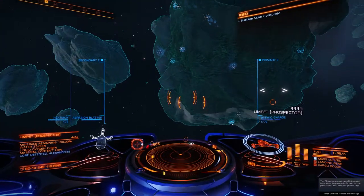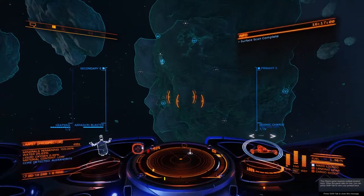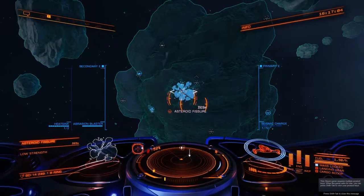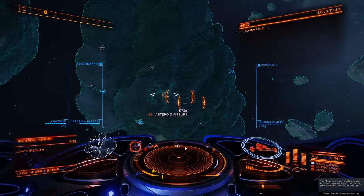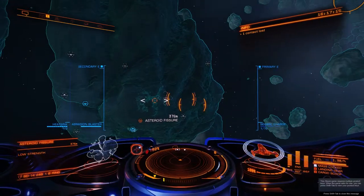As soon as you fire a seismic charge, the timer starts and you're looking for that icon which shows fissures. You have low, average, and high strength fissures. High strength fissures — you'll keep your finger down longer so you drill further into the rock to start the mini-game off.